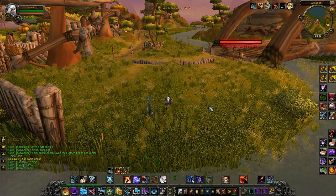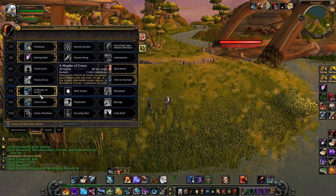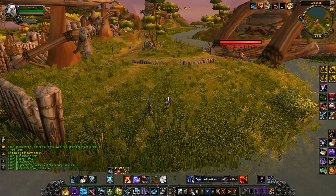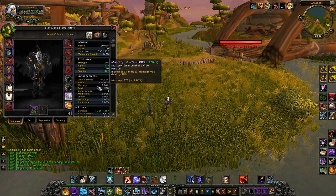For example, if you want to kite a warrior, a rogue, or other class, you just use Ice Trap. Murder of Crows was changed and it now has just a one-minute cooldown. It costs just 30 focus and it gets reset if the enemy dies with Murder of Crows still up. So it's pretty awesome.